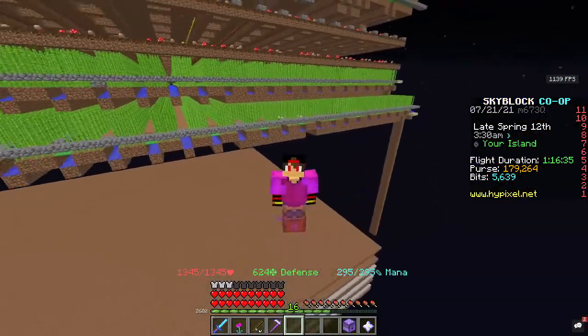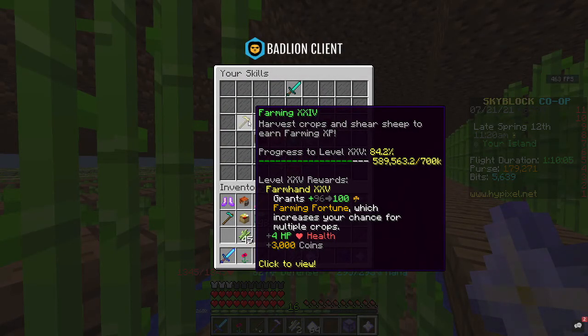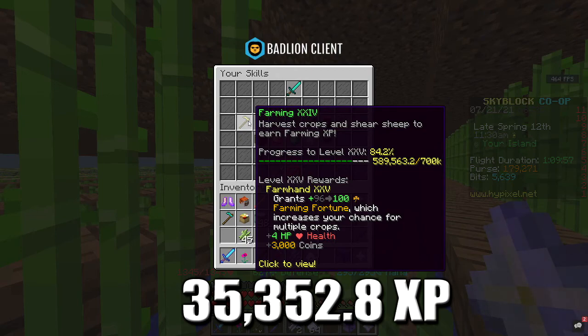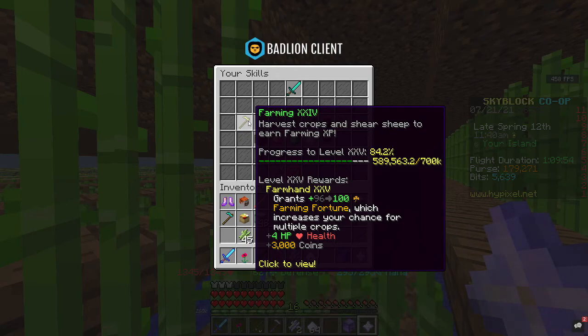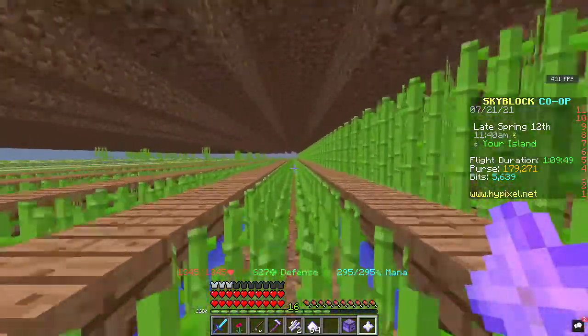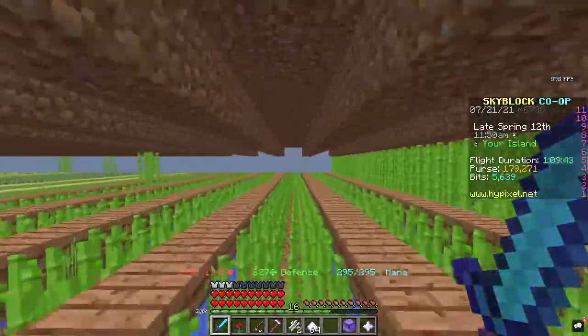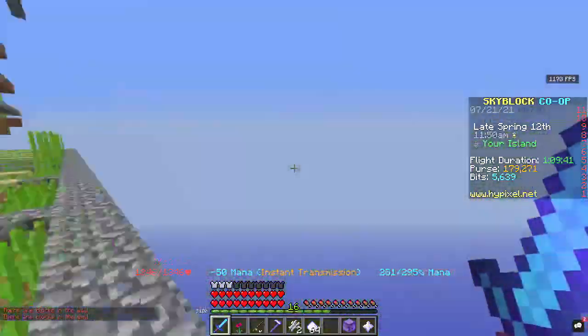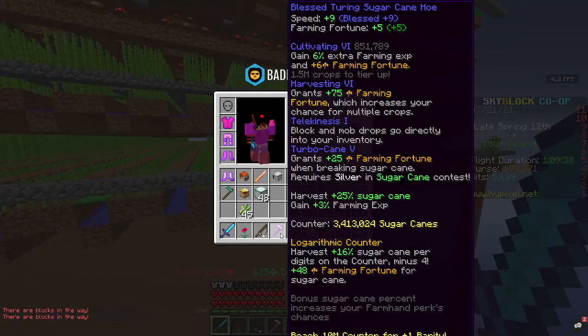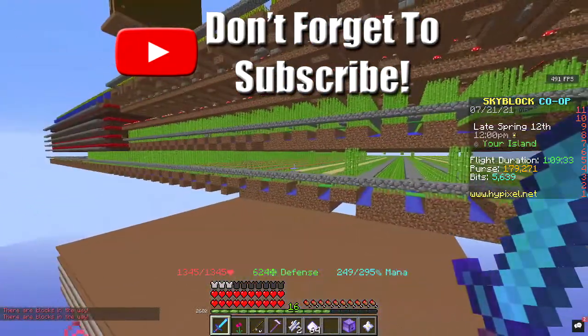We are back. Looking at the farming XP, we have got up to 589,563. Doing a quick calculation, that's 35,352 experience for just five minutes. If you times that out, it's nearly 400k XP per hour for sugarcane. We got through quite a few rows — I was quite surprised at how far we got in just five minutes of farming. That was very effective.